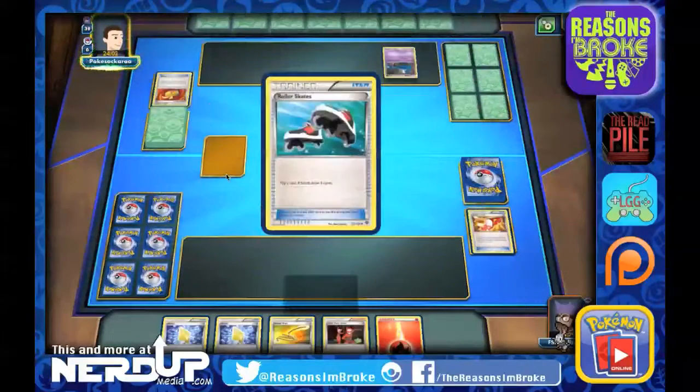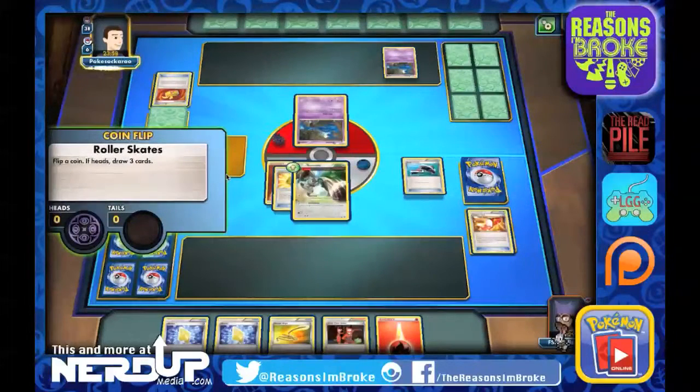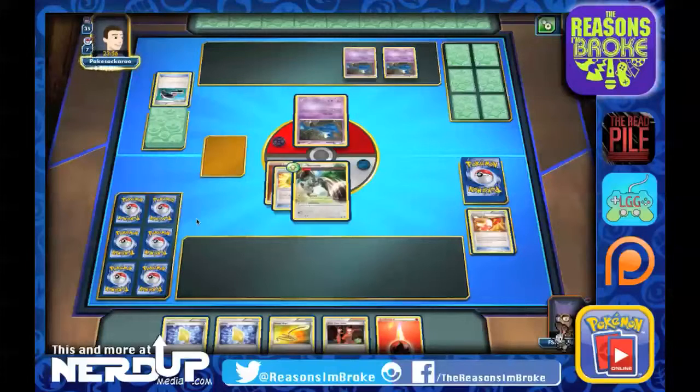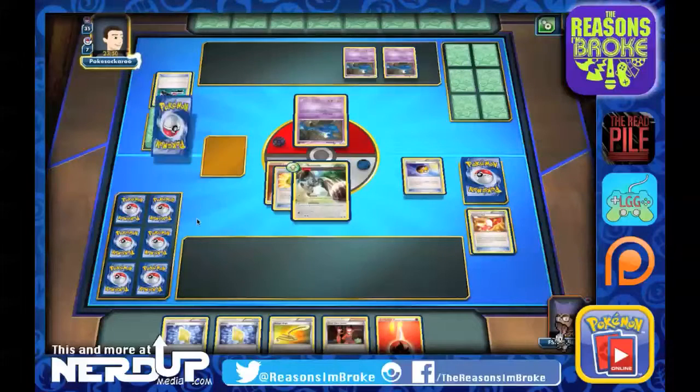They're going to go ahead and try to use Roller Skates — and they get it. That's another three cards for them. We're going to put down the Zubat, and they'll probably do another one. Oh, that might be it.